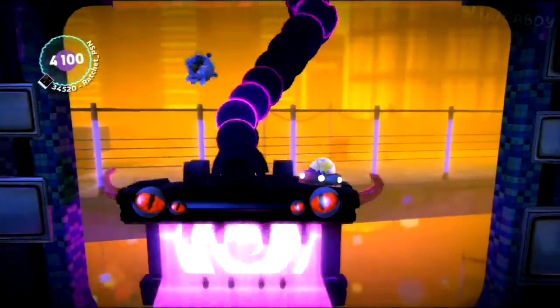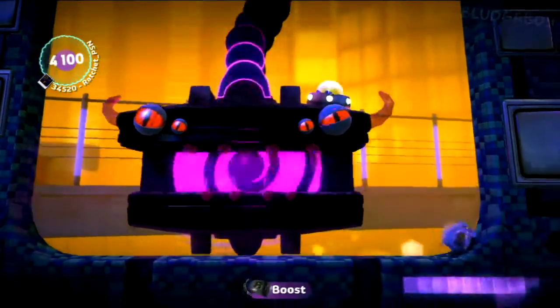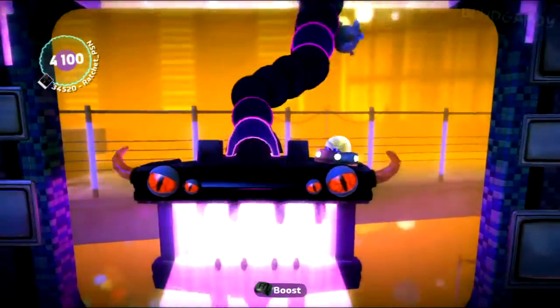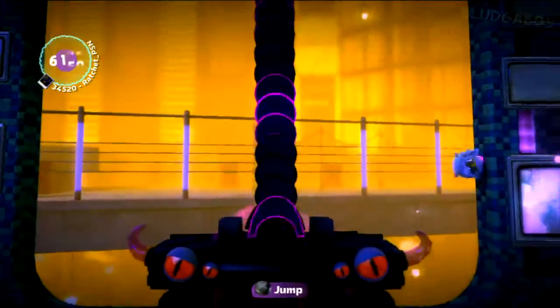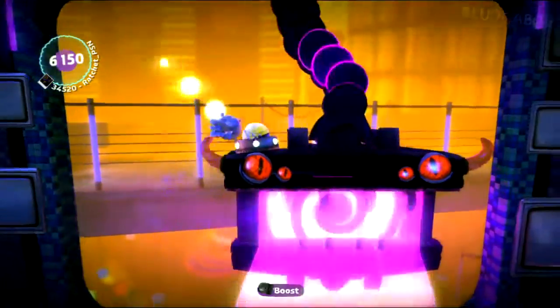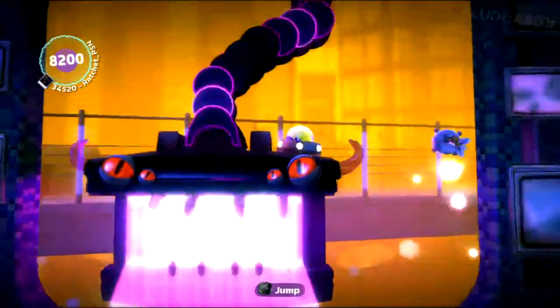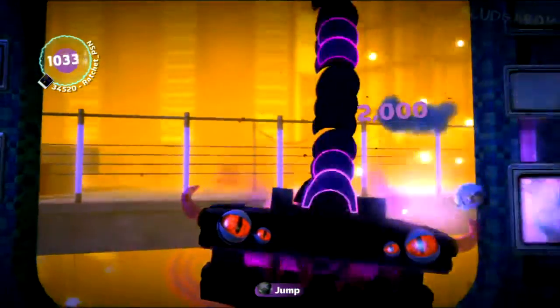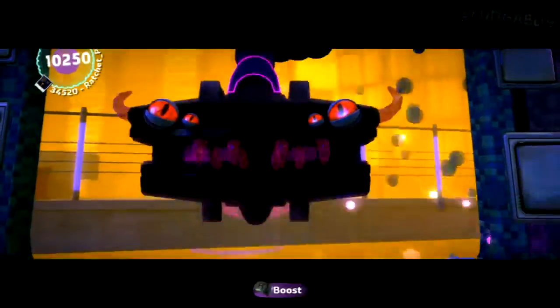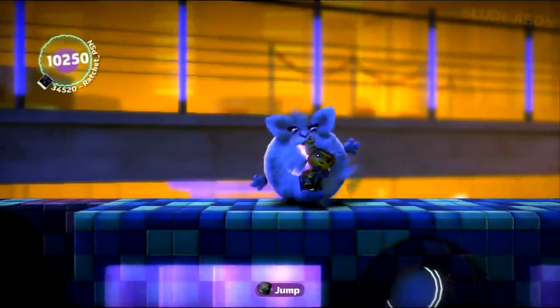Just sort of stay in the air until you know it's safe to get to the other side. As soon as it goes off, just boost — mash that R1 button. As soon as he's hit, you can even go down to save some time. But you can also be patient and wait for a good opportunity if your speed isn't that great.